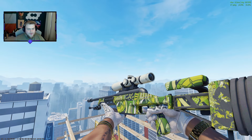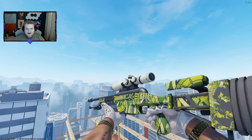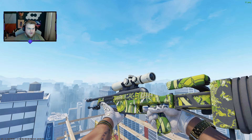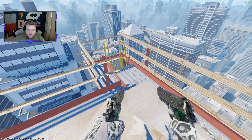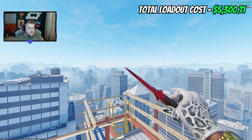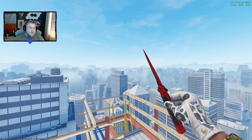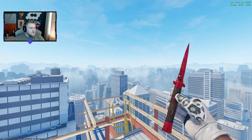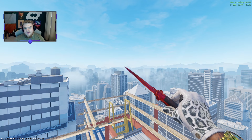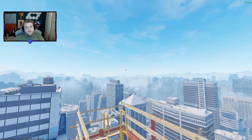Finally, ending with the SSG 08 Spring Twilight. There's probably a conversation for the Acid Fade here, but I use the Spring Twilight a lot. It's pattern-based, but if you can get a nice pattern — like a full twilight pattern — without too much overpay, it could be considered. Overall, this loadout would cost you $5,300. That's a lot to spend, but for hitting a full luxury vibe loadout, which I think we've done across the board, it works. You might question spending $900 on both M4s and only $85 on the AK, but I think that works out best.